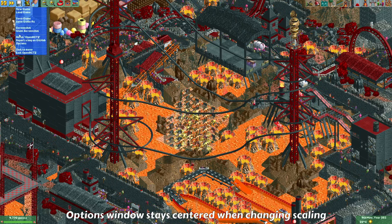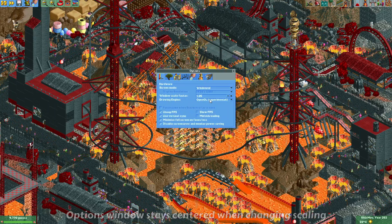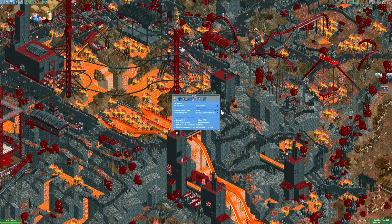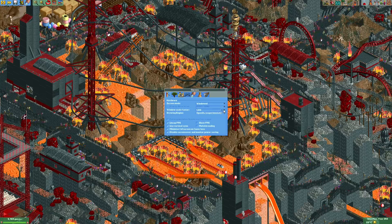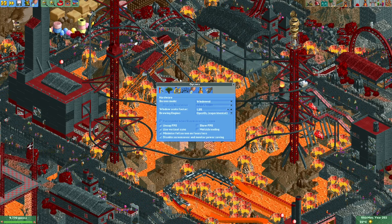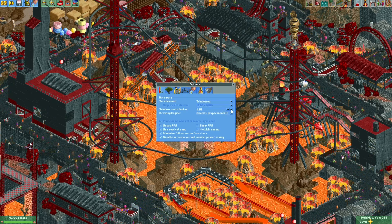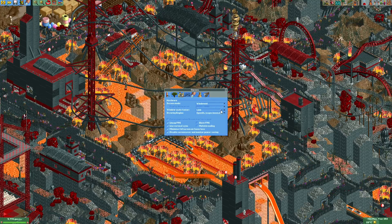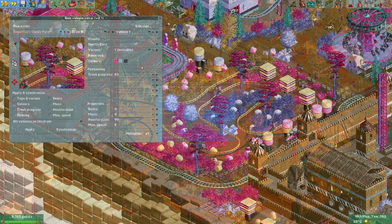From the options menu you can set the window scale factor using the buttons provided. Previously when you did that the options window would fly all over the place, but now when you press that button the options window will stay in the center of your screen.